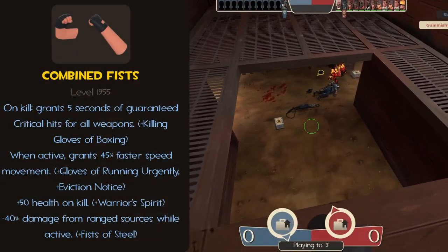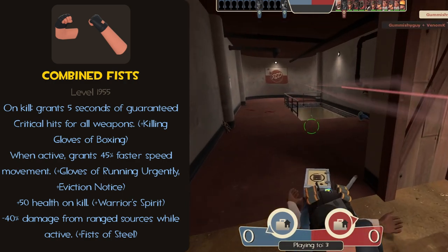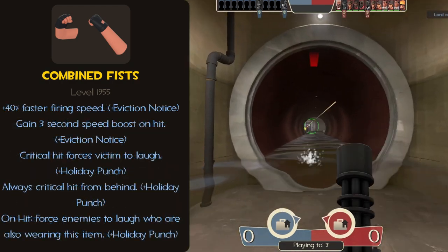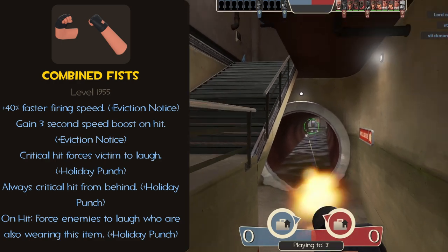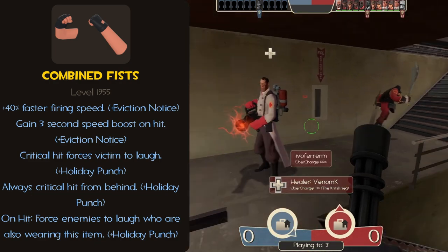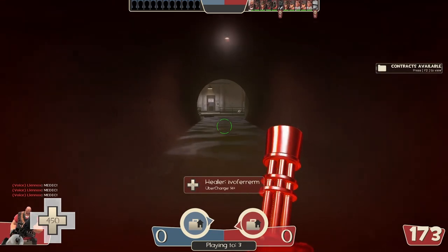We have a lot of melee stats to look through, so let's jump right into it. Starting with the upsides: when you kill someone, you get 5 seconds of guaranteed crits for all your weapons. When active, it grants a 45% increase in movement speed, you gain 50 health on kill, and you take 40% less damage from ranged sources. You have a 40% faster firing speed, gain a 3-second speed boost on hit, if you crit an opponent you force them to laugh, you always crit someone if you hit them from behind, and you force an opponent to laugh if they're wearing the same weapon as you.